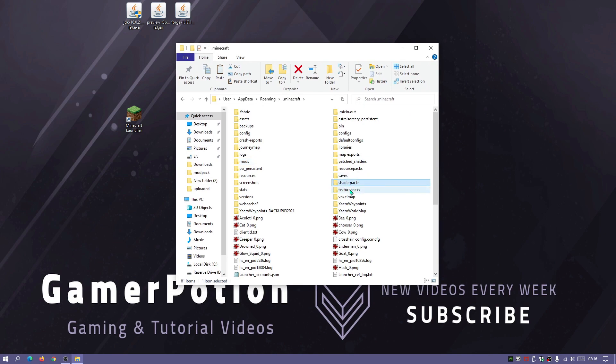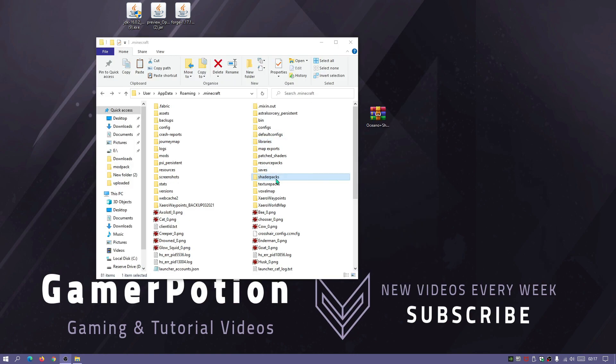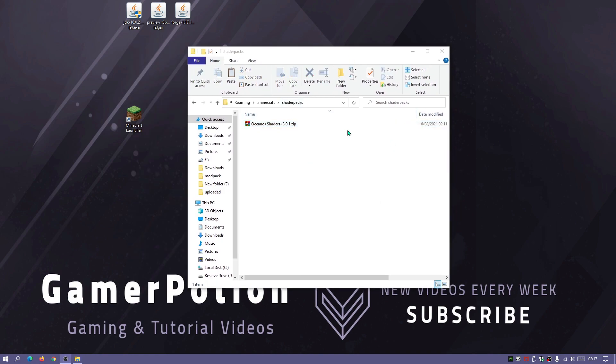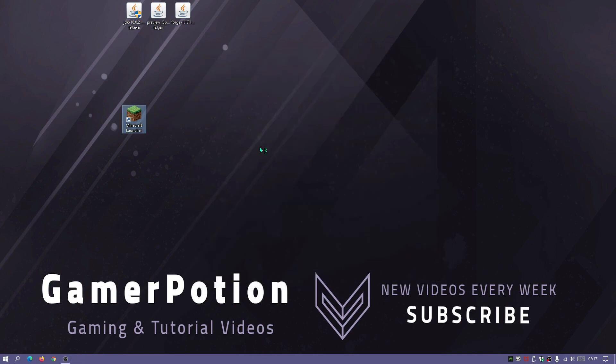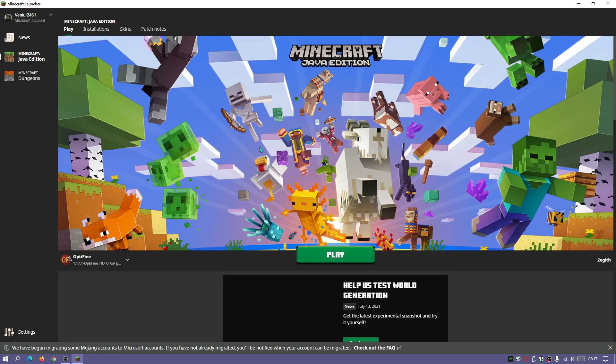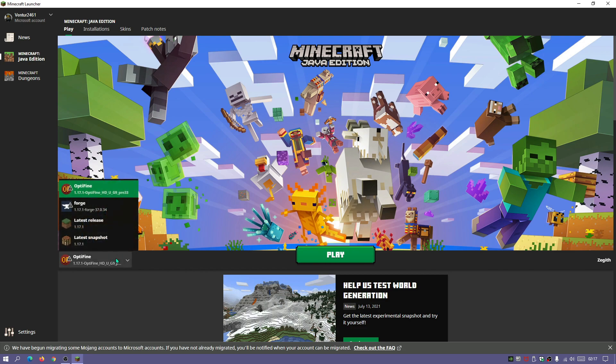Go one level up back into the Minecraft directory. You should have a shaderpacks folder — if not, right-click, New > Folder, and rename it to shaderpacks. Go into the shaderpacks folder and drag the Oceano shaders zip file into it. Your shaderpacks folder should now contain the Oceano shaders zip. Close this and go back into the Minecraft launcher. In the dropdown, make sure you select Forge rather than Optifine, since we want to play with both Forge and Optifine at the same time.